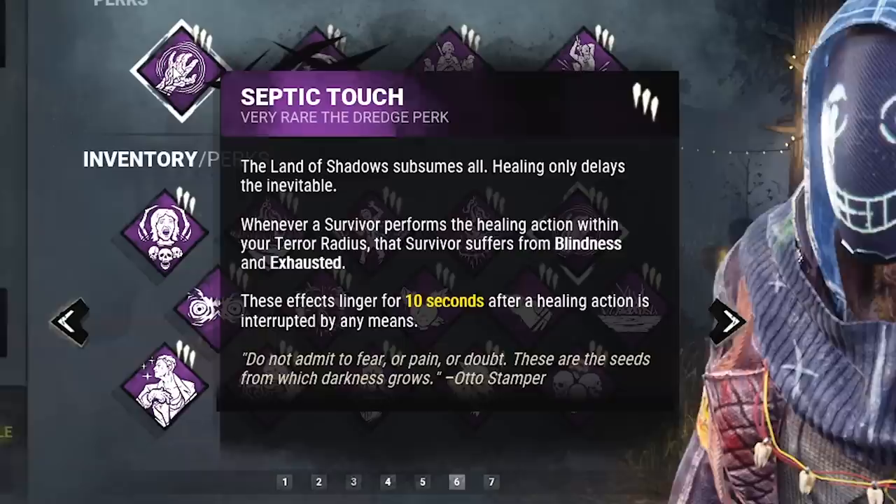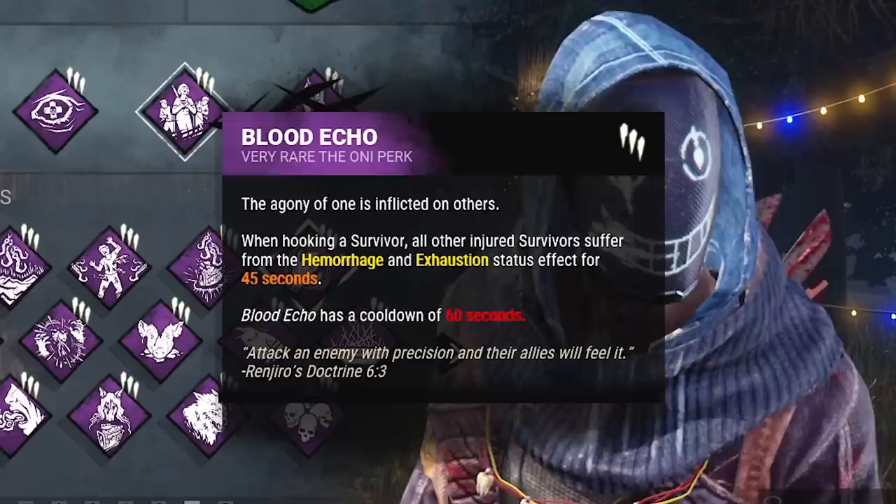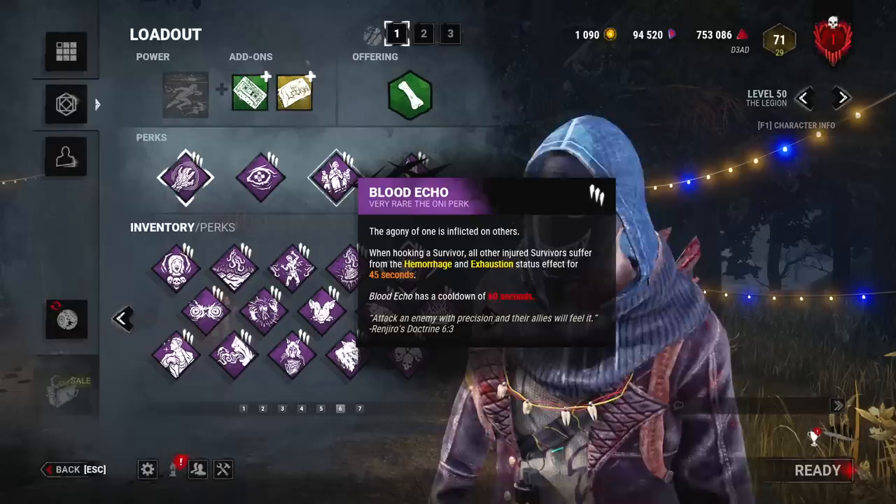Alright guys, today we are using the new perk Septic Touch. When a survivor does the healing action within your terror radius, they become exhausted and blind. This perk is so good for eliminating Dead Hard users, so let's use it along with Blood Echo. When a survivor is hooked, all other injured survivors become exhausted as well. It's an insane combination, so let's get into the games.